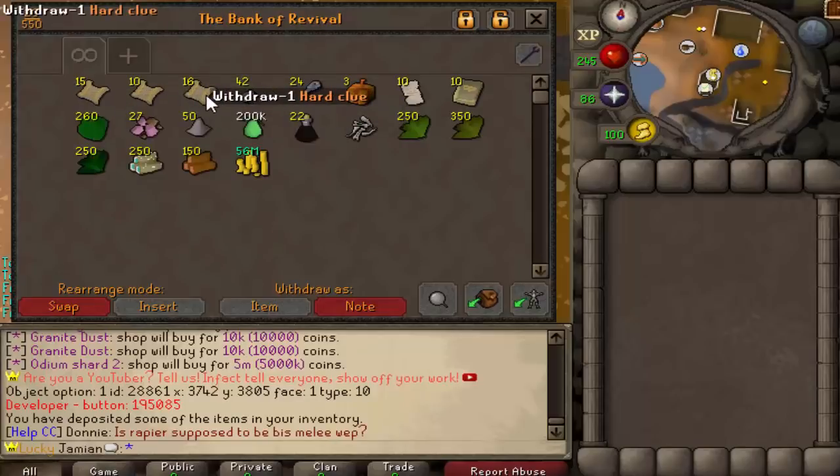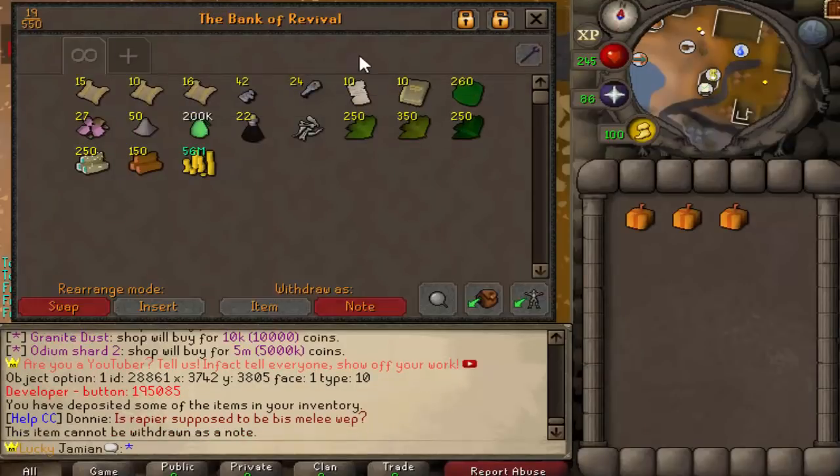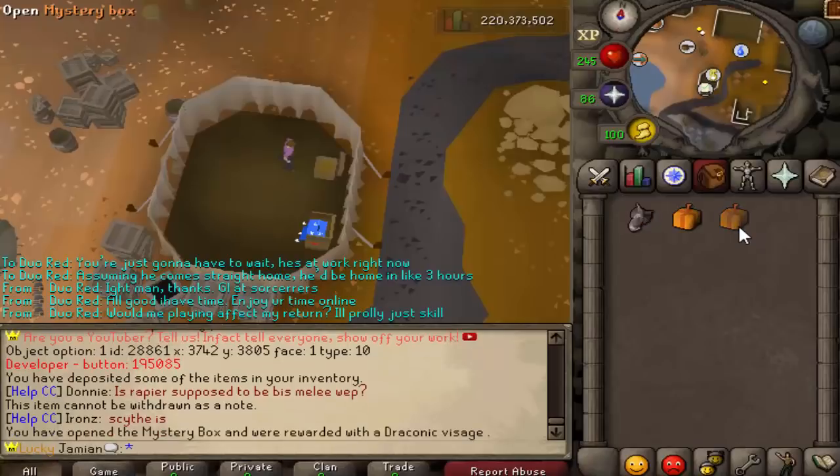You can turn clues into masters if you want. I know someone was recently asking what's a good way to get masters — if you do this minigame, you'd have at least 10 masters right here. The half keys as well — we'll open these three mixture boxes. Crystal keys are almost their own form of currency, but let's just see what we get from these.